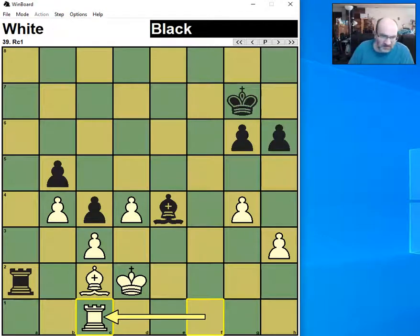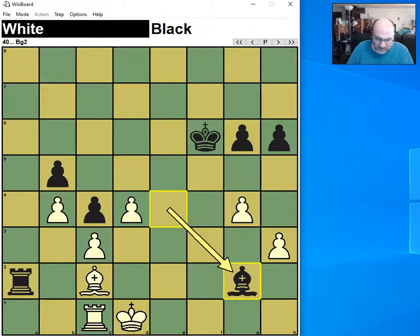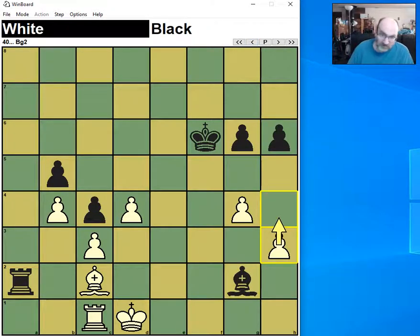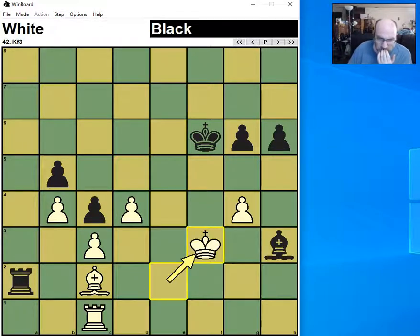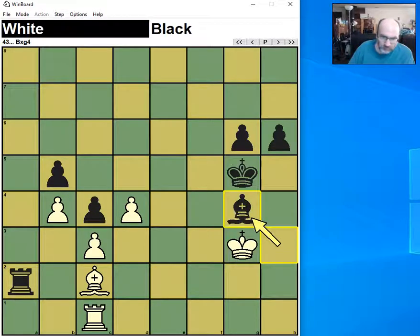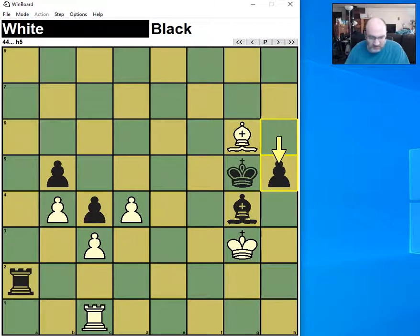Now that White is tied down, I won't miss the opportunity to get my king closer to the battle. Now I'll attack his kingside. Of course, up here it hasn't solved anything because the king cannot get the pawn anyway. Although it would stop the h-pawn temporarily, so maybe that would be okay. I think it's fine. This is a good try. However, I don't take the bishop, because that would be equal. Instead, I play h5, which is a strong response.